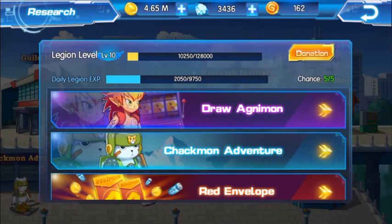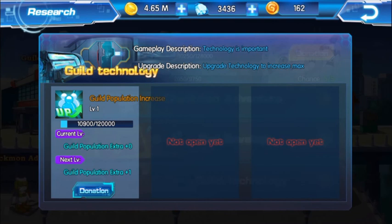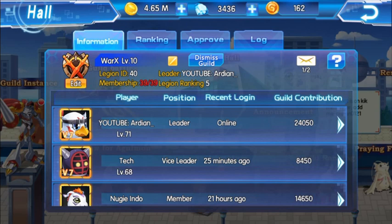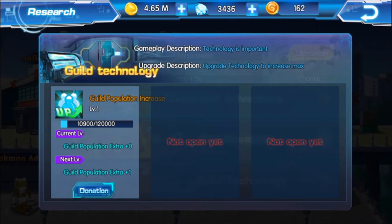This is a very important tip for my guild members watching: I'd like more people donating to guild population increase. What this does is give us an extra person who can join the guild. Right now we have 39 members. When the population project reaches level one and completes the 120,000 points required, it will go up to 40 members.